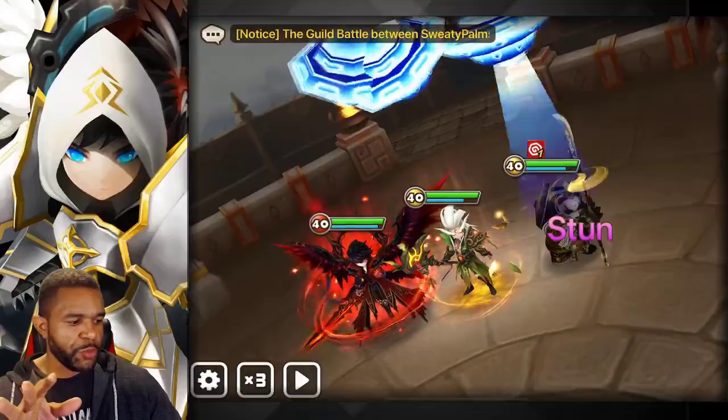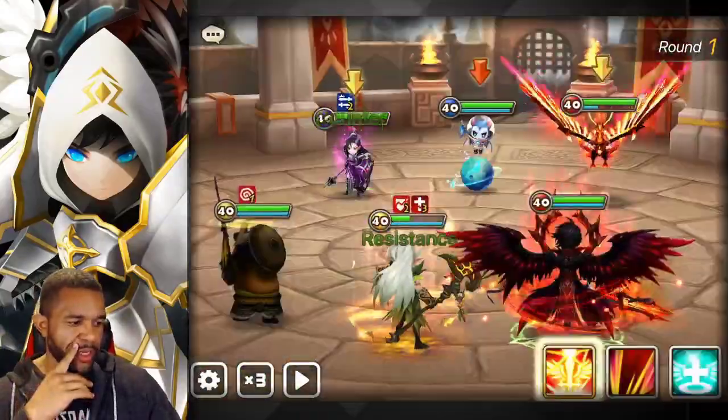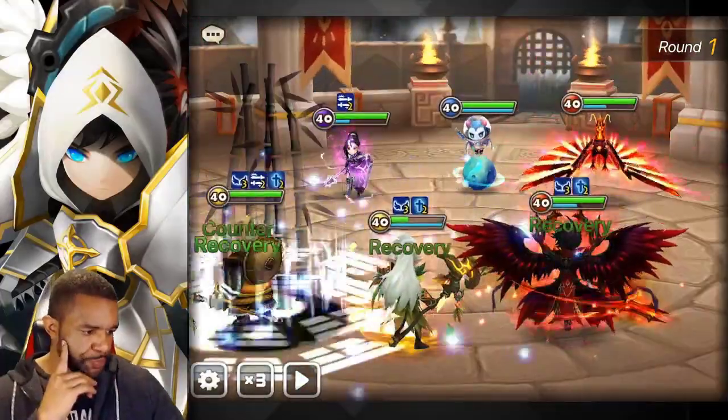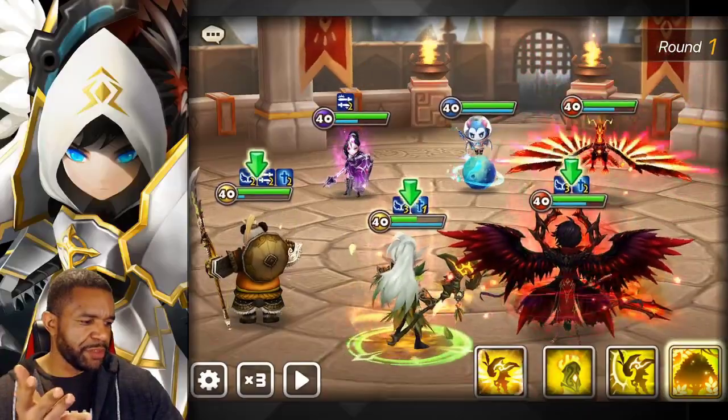Here we go. Orion doing Orion things — well done, but you should have gotten a hold of that village ult. That's okay, I think we're going to be okay now. Let's go ahead and put our buffs up. Who do I want to protect? He already has a protection, so who do we do here? This is kind of interesting.